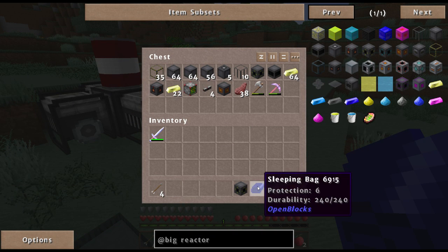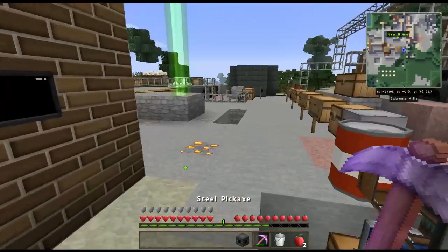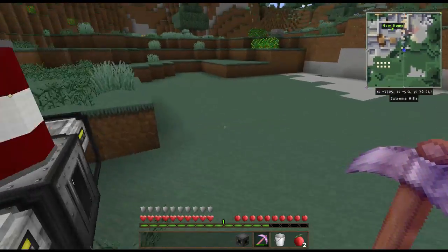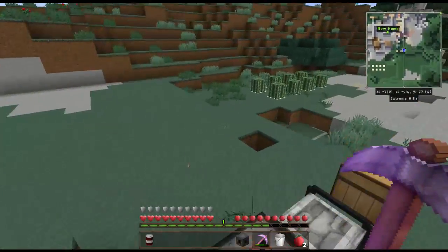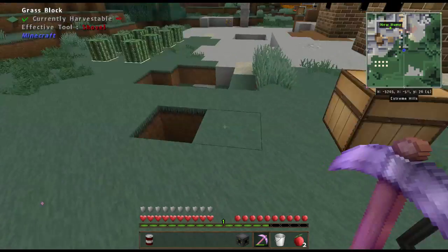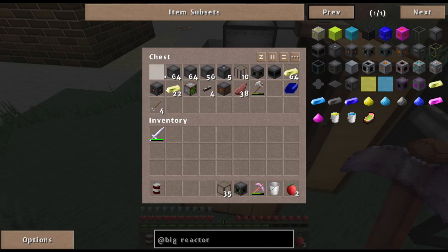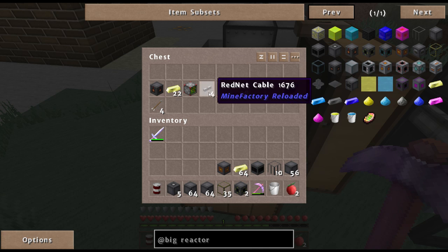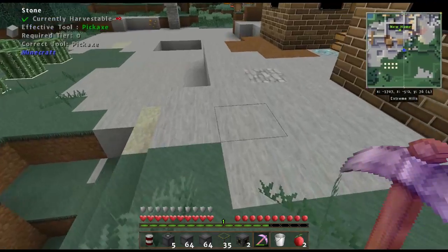Let me get my barrel of destabilized redstone. I'm using liquefied redstone to cool the reactor — you can use air, but it gets really hot and will use a lot more yellorium.